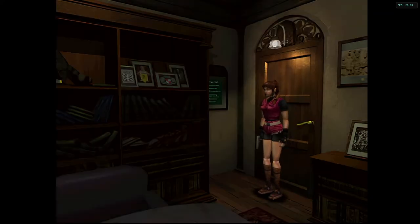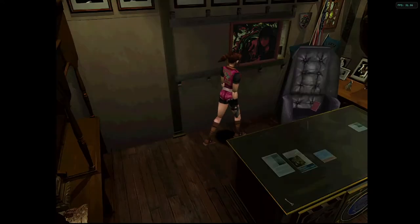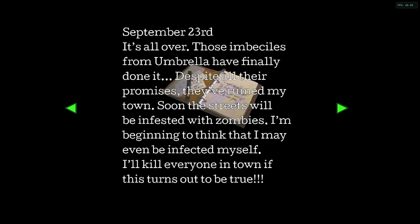The chief — he's gone. Oh, another diary — it's the chief's diary. It just fell out of his back pocket or something. 'September the 23rd: It's all over. Those imbeciles from Umbrella have finally done it. Despite all our promises they've ruined my town. Soon the streets will be infested with zombies. I'm beginning to think that I may be infected myself.'